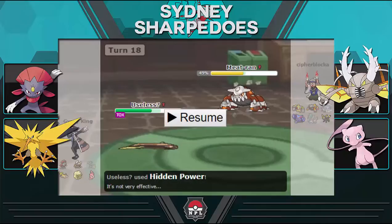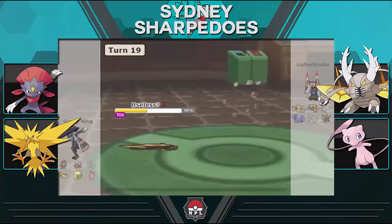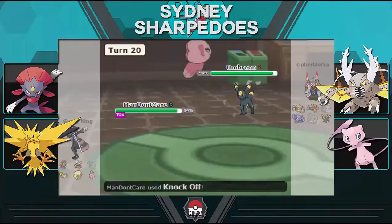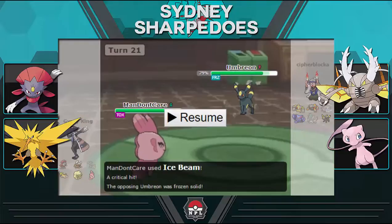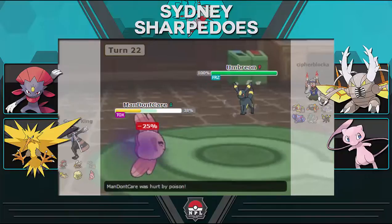I go for Hidden Power Ice as the Earth Power was pretty obvious, but he sacks Heatran. Flash Cannon does 14% with a crit. I switch to Alomomola and comfortably Wish versus Umbreon, but instead I go for Knock Off to remove Leftovers — making it easier for Mega Pinsir to sweep later without the passive recovery. I go for Ice Beam as he uses Wish. Predicting he might pass it to Gliscor, I fire Ice Beam and get a freeze — but it doesn't matter as Umbreon thaws quickly.